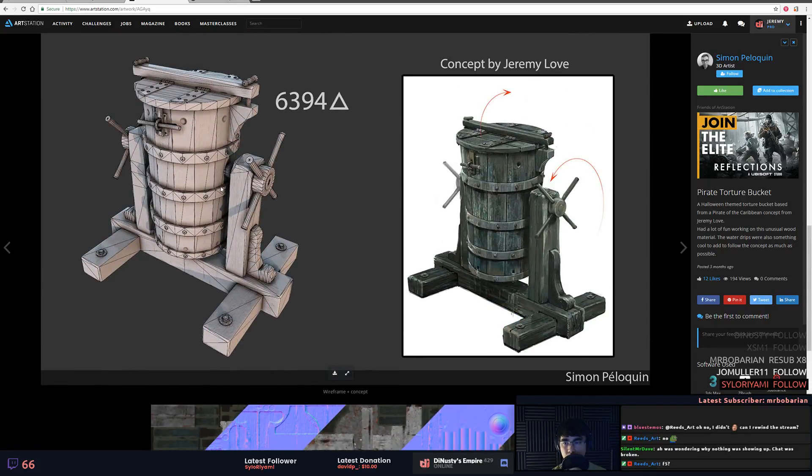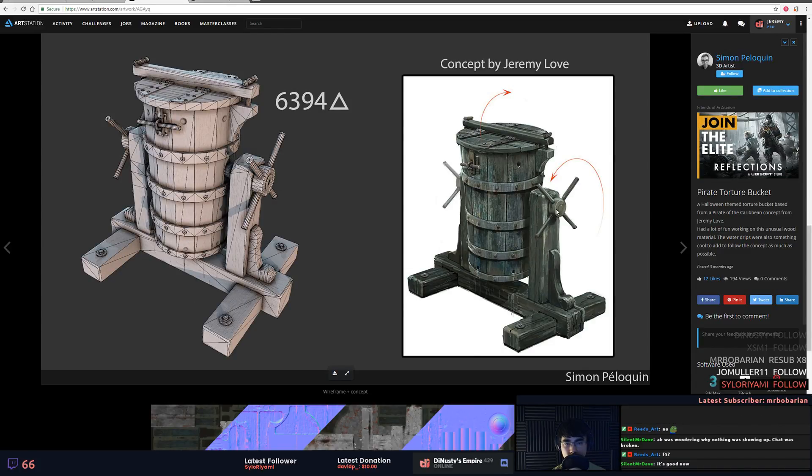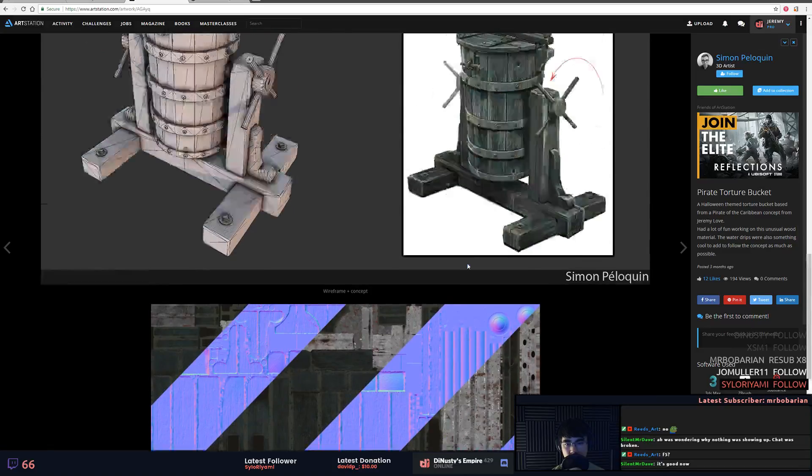You're working really optimal though. This little cap thing on the side here — you could probably, even though it's pretty shallow there, exaggerate that just because it'll look better in 3D. Just take that side and bring it out just a little bit further.